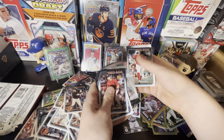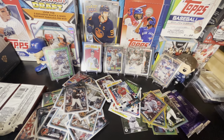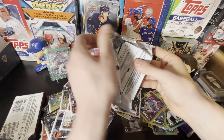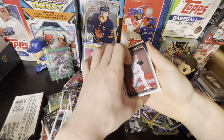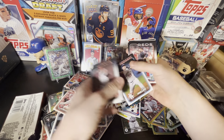Jung-Hoo Lee rookie! I think the only top rookie we're missing now is Shota Imanaga. In Series 1 jumbos it was pretty hard to put together a complete set. Alex Cobb, Heston Kerstad again — not a bad one to pull doubles of. Jackson Rutledge, Alex Call.